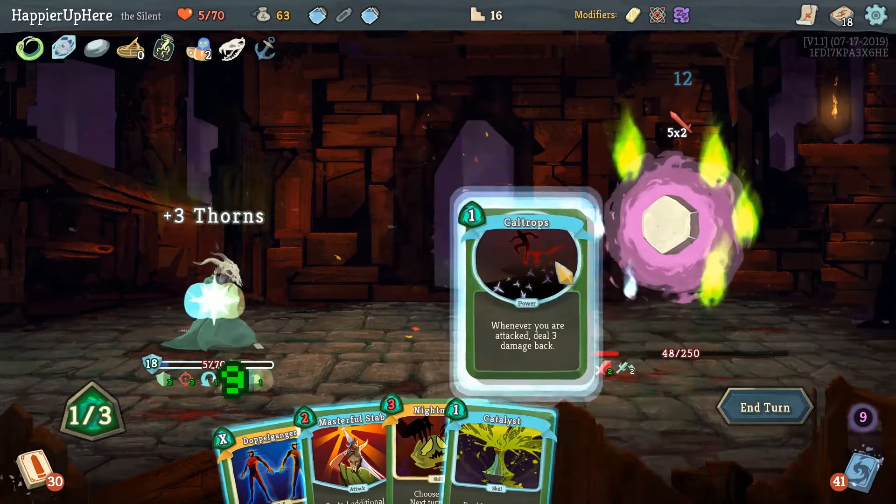We got Shovel — you can now dig for relics at rest sites! And Tools of the Trade is amazing for us — basically allows us to draw an extra card every turn. I'll take it. Snake Plant fight — I'd like to apply weakness. Acrobatics is going to give us Terror potentially.